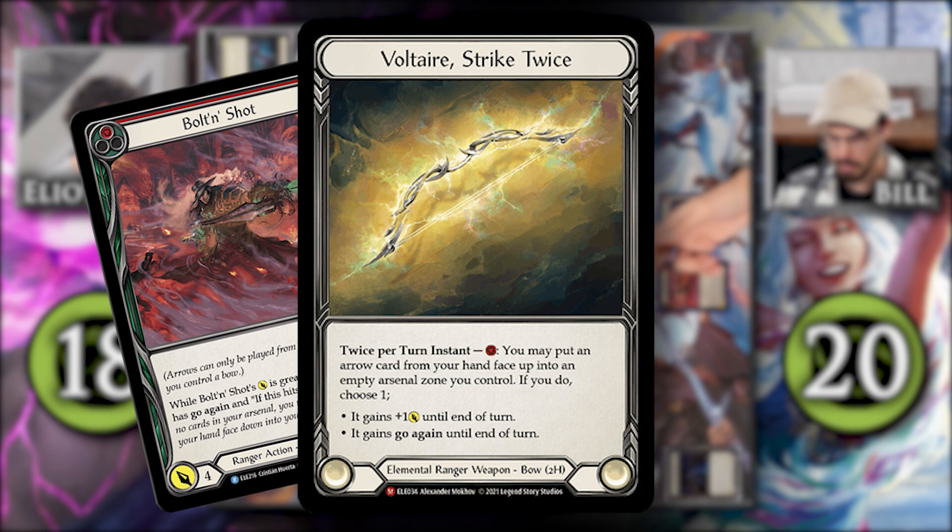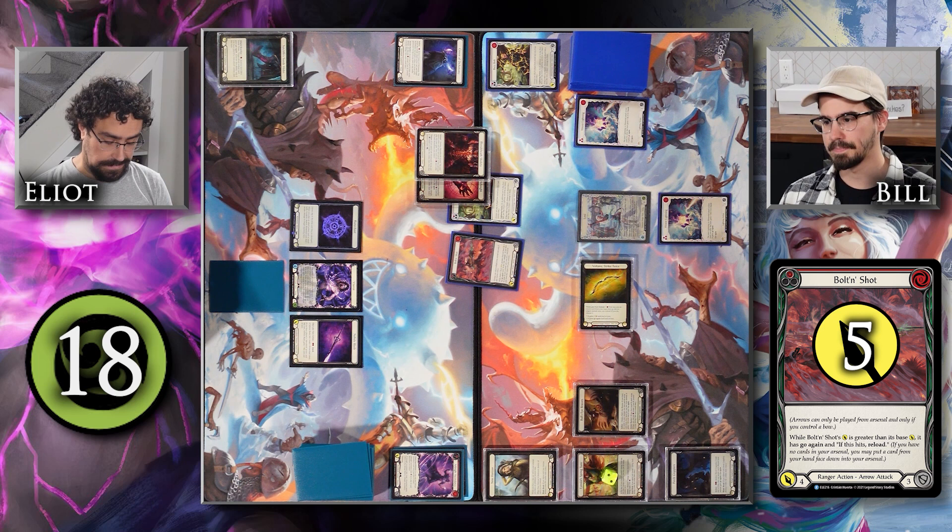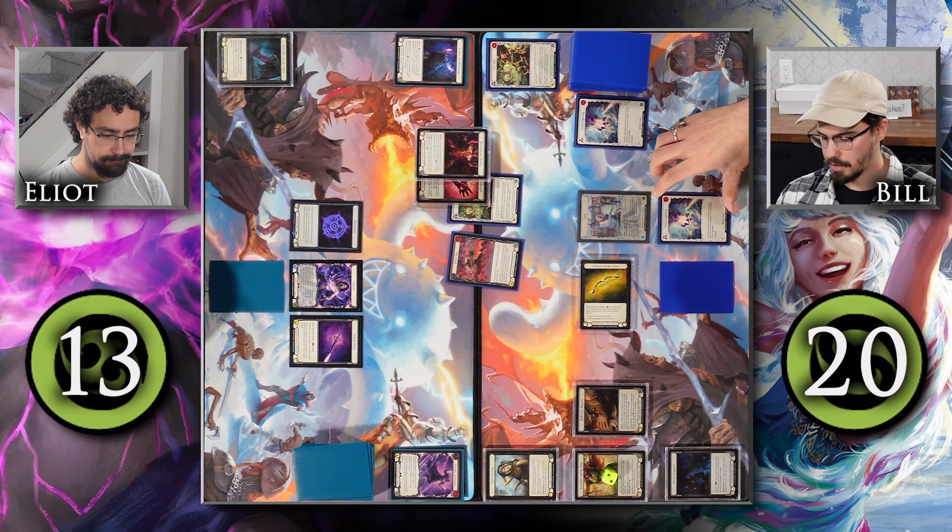I'm going to activate my Voltaire again to put this Bolton Shot into my arsenal face up. I will give it plus 1 attack, and I will attack you for 5 with Go again, and if it hits, I reload. I will take 5. I will reload. I'll put this card into my arsenal.